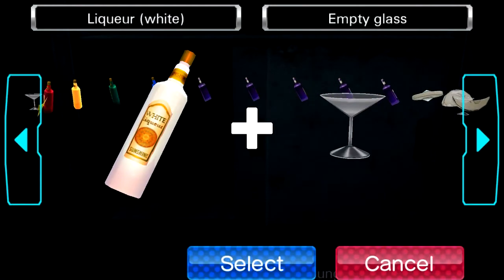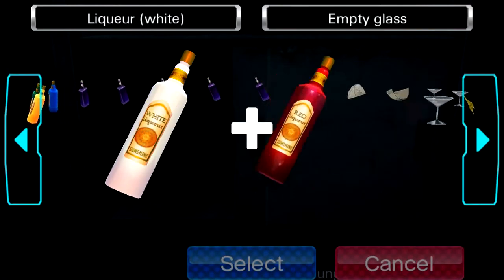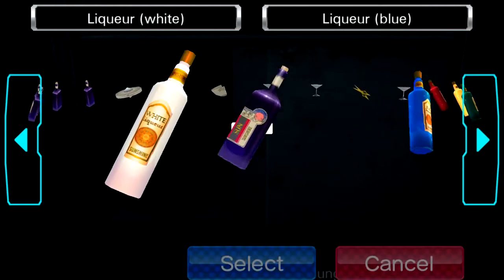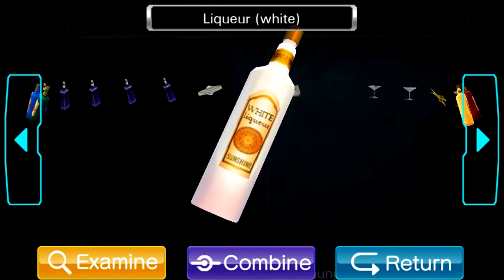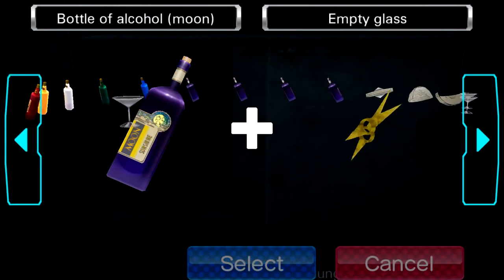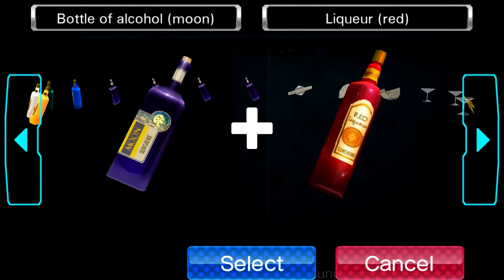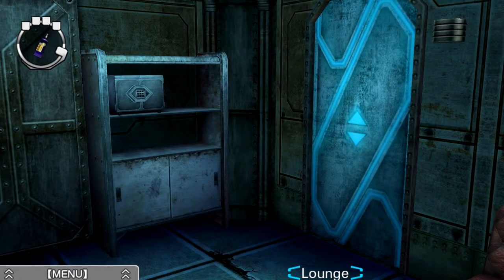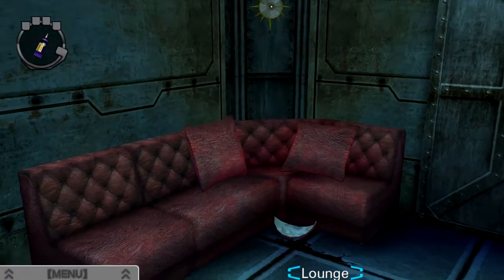You have to mix the bottle of alcohol with one of the liqueurs. Let me see what happens if I try to combine this with a glass. The one thing I can't combine it with — you cannot combine these items. What happens if I combine it with this? You cannot combine these items. What happens if I use a bottle of alcohol on one of the glasses? I can't combine these items. So we'll come back to this in a minute. I think I might need to place the cocktail glasses down and then I can pour into them. I think that's what's going on.